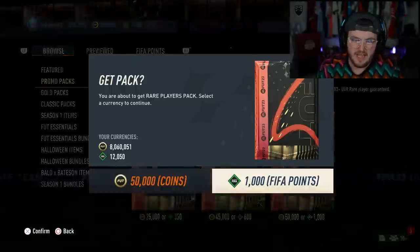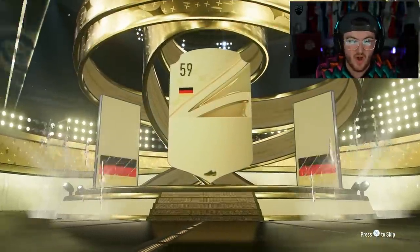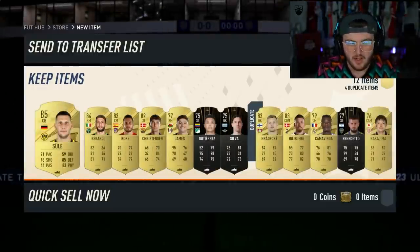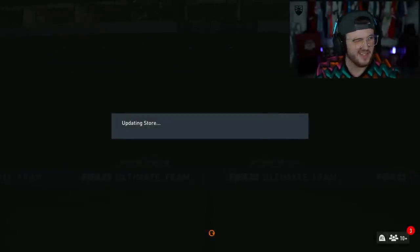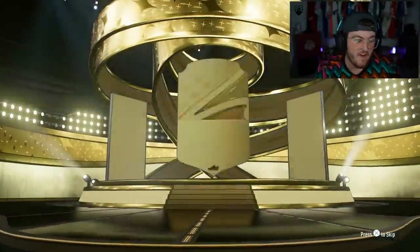Given the fact that these 50k packs were insane yesterday, we're opening up the 10 that are in the store as well today, just to see if we can get something good. Yesterday we got an icon, four out of position cards - we did very well. We guess there was a Schule. We'll take that, we'll discard the 83s - they're worth absolutely nothing these days. Just opening these up, there's 10 of them.